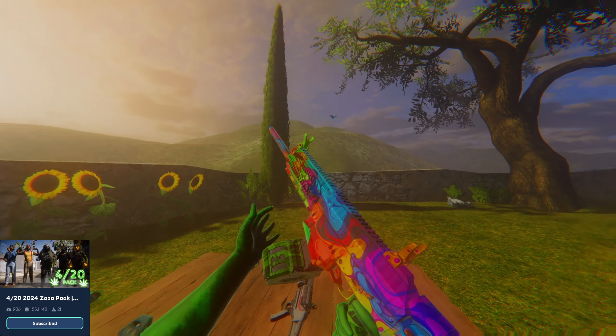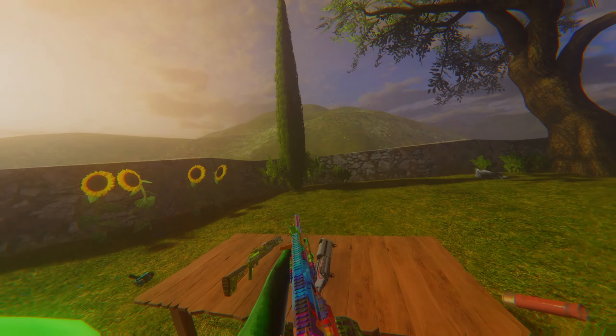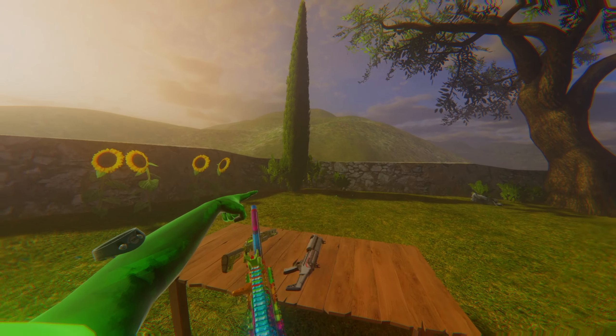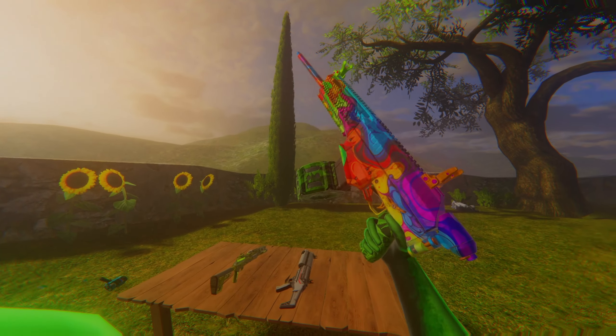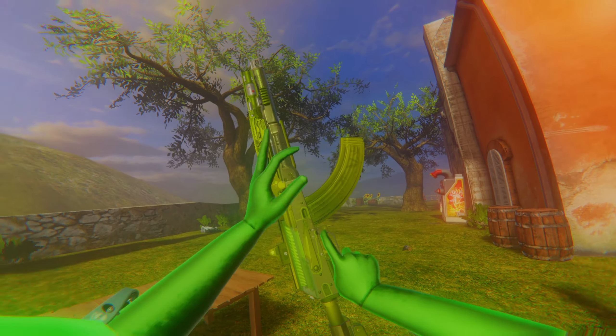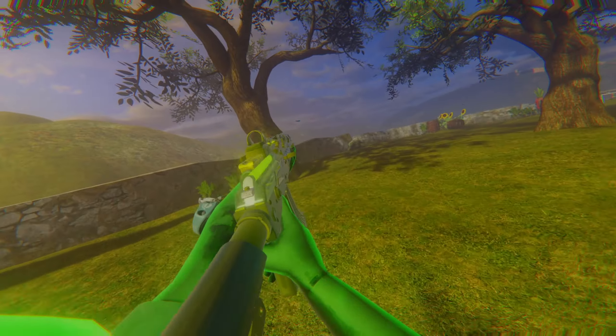Next up in this pack is some guns from the 420 Zaza pack, and they are very cool guns. I like using them because they're very colorful and they even got the tracers from the game. I like the shotgun — it's my favorite out of the two. The other one is still pretty cool, and I actually have the shotgun in-game, believe it or not.